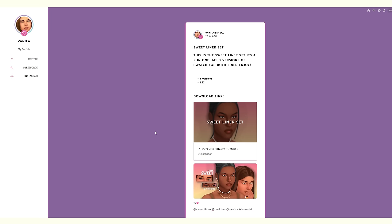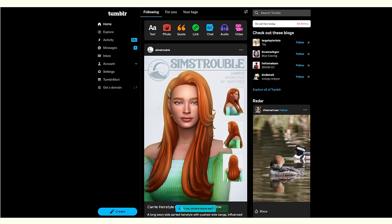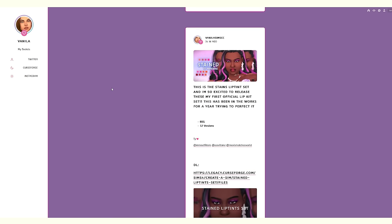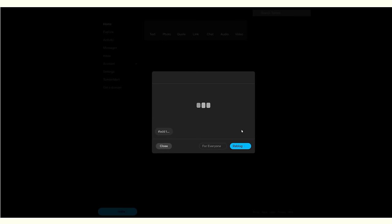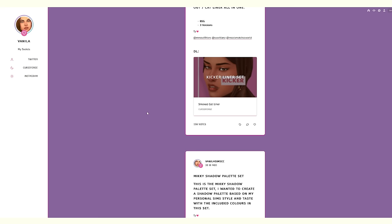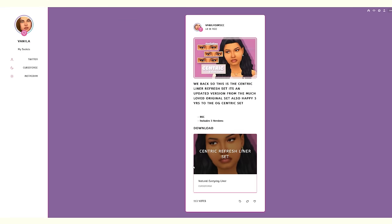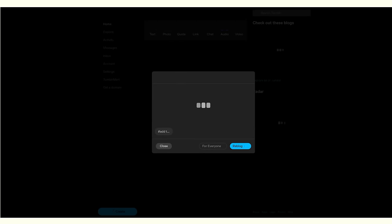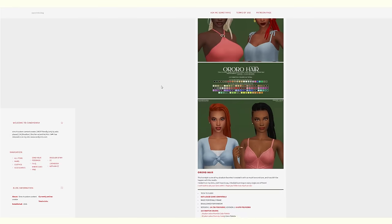I automatically go for certain types of CC, especially when it comes to makeup and freckles — I have my go-to items. I may actually re-download them because my Sims game won't feel like my Sims game without them; I've been using some eyeliners and freckles for three years or more. That's maybe the reason I should get new custom content, to really begin anew. It'll be very odd to notice all that custom content is gone, but of course I will survive.